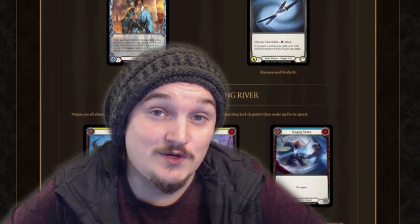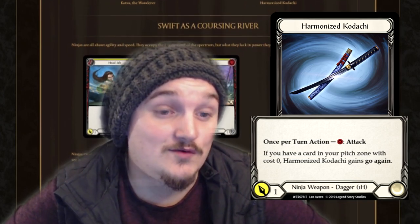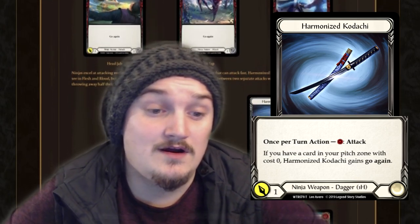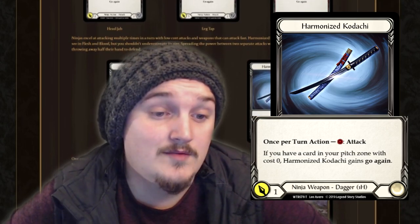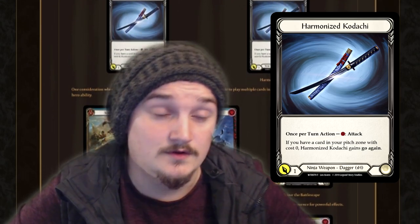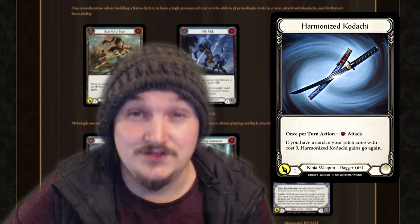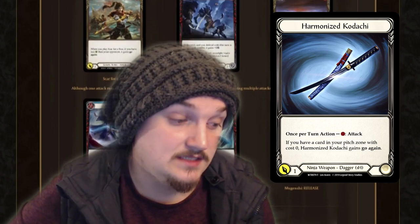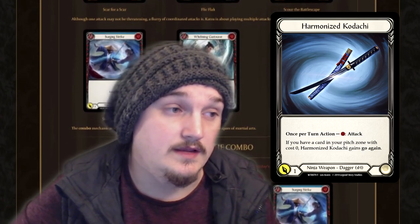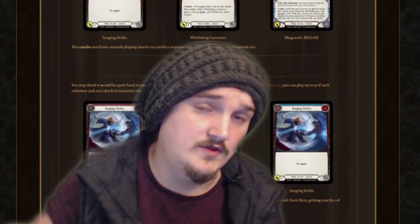Katsu's weapon of choice is Harmonize Kodachi. It's a one-handed dagger, which means you can have two. It's a one attack, one resource weapon with the effect: if you have a card in your pitch zone with zero cost, Harmonize Kodachi gains go again. So you can attack twice with these if you have the resource for it. This is very strong, as you're able to keep swinging to chip down your opponent as much as possible — ninjas are an archetype where you lengthen out your attacks to get all that chip damage in, so you can finish them with big attacks.